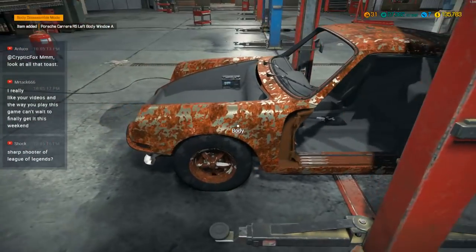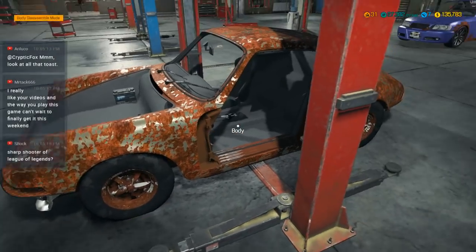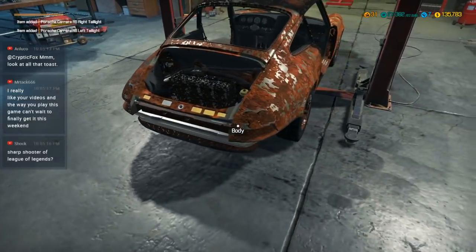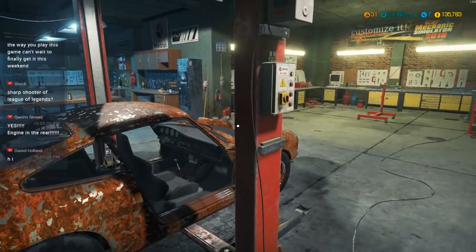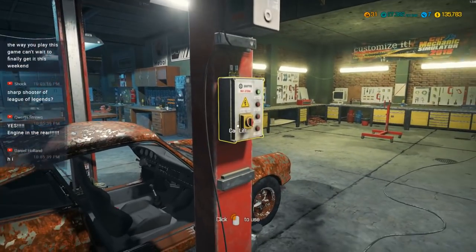I've actually been really enjoying this game, and it seems like everyone else is enjoying it too, which is good. We've got taillights we've got to pull over here — I think this thing's already bumper-free. I wonder what will happen when I take the engine crane and put it over here — is it going to put it at the front of the car or the back of the car? I'm honestly very curious now.